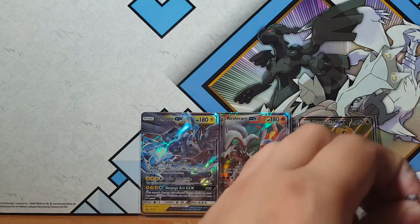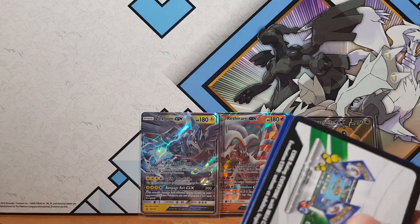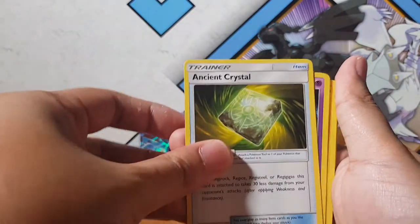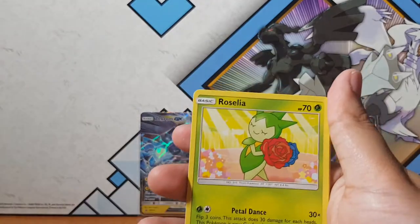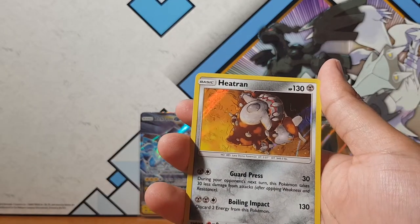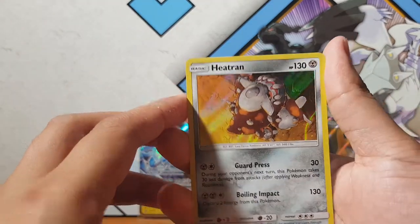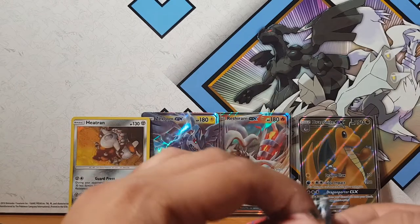So we're going to open up this Ultra Prism now - it's gotta be good just to live up to that Dragon Knight hype, let's go! We've got Ancient, Crystal, Spiritomb, Rotom, Cosmog, Roselia, Yangoose, Stunky, Vulpix - oh, another Vulpix in the reverse holo. And for the rare we have Heatran - oh actually it's a holographic, my bad. Not bad, a holographic to start off the Ultra Prism.